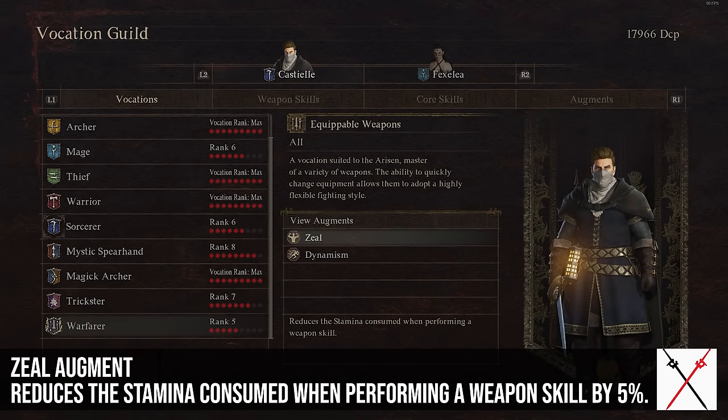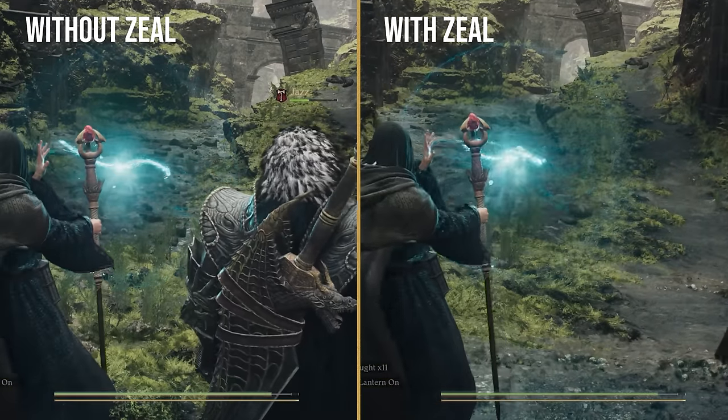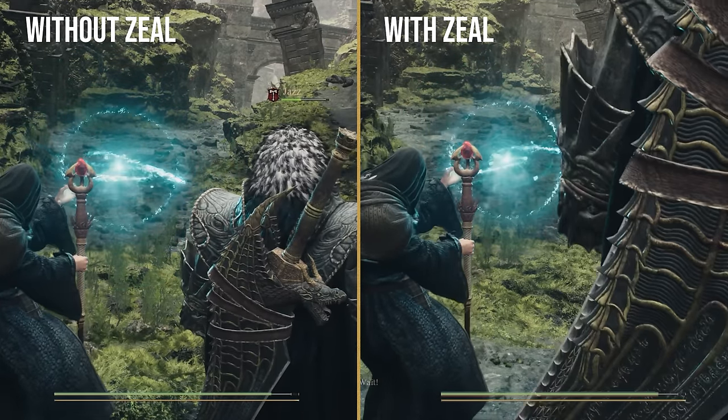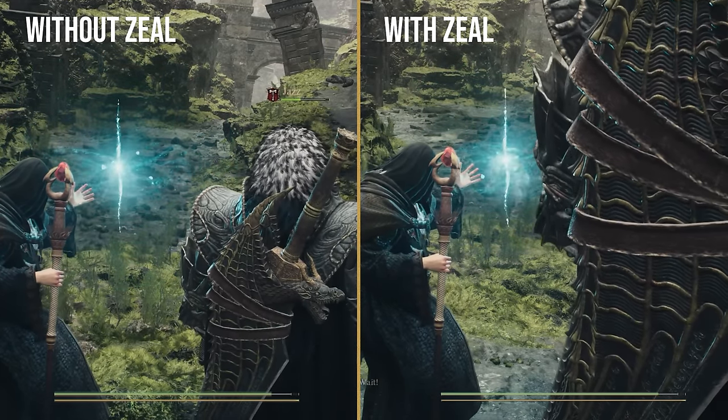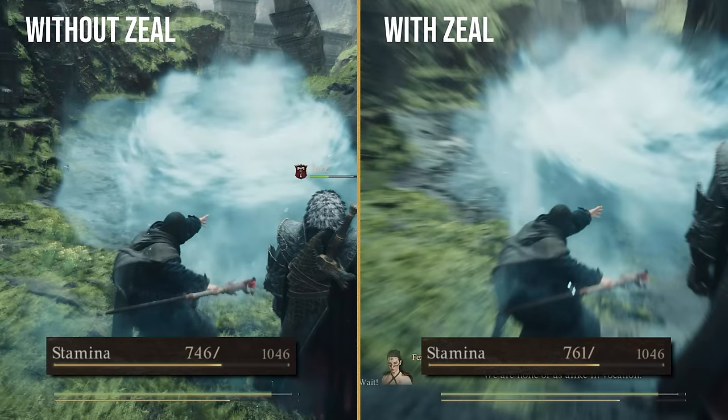Next we come to Warfarer, which only has two augments but they're really good. The first is Zeal, which reduces the stamina consumed when performing a weapon skill by 5%. That's a small amount, but it can add up if you have stamina-focused augments and gear. If you're playing Thief and spamming Helm Splitter repeatedly, it could help — it definitely won't be needed for everyone, but it's good on some builds.